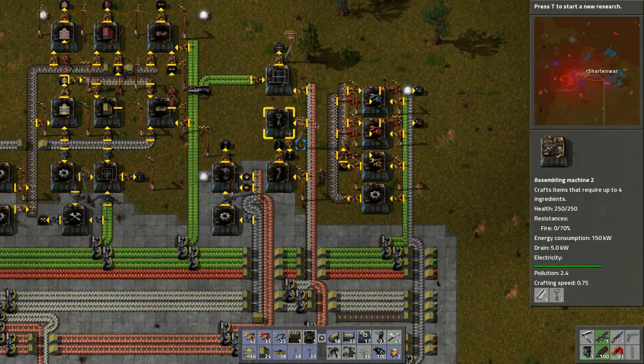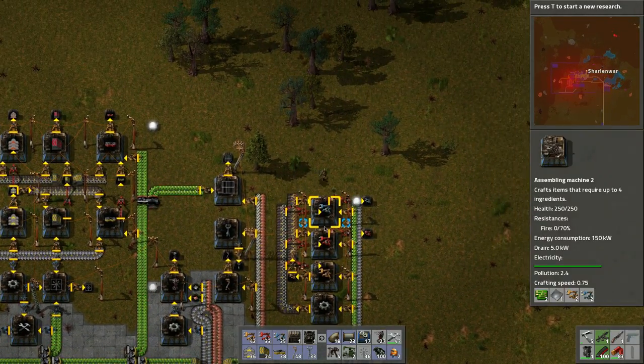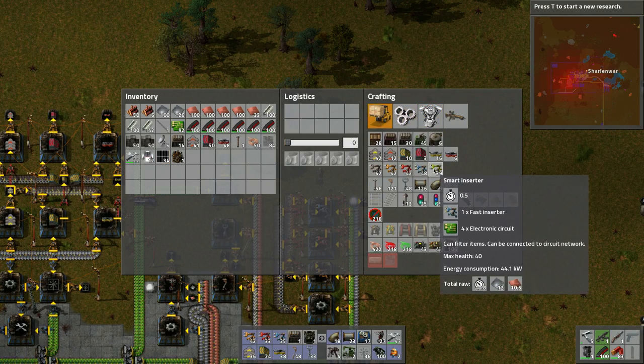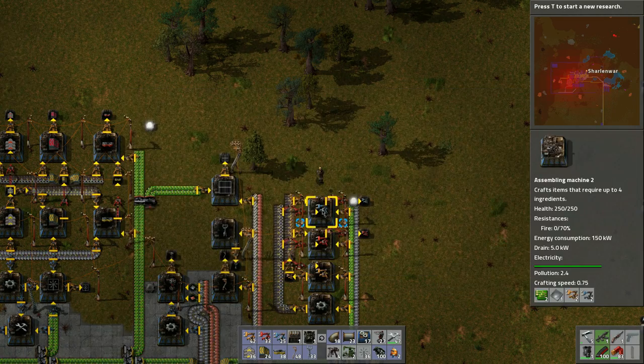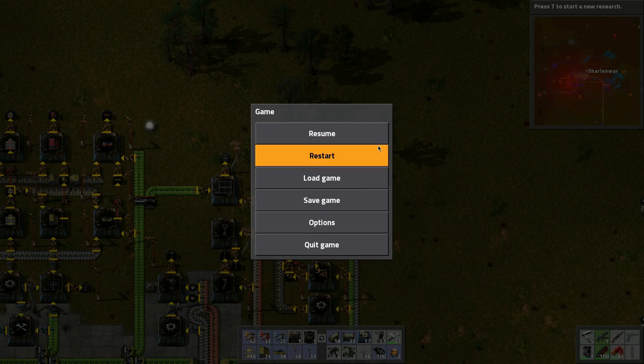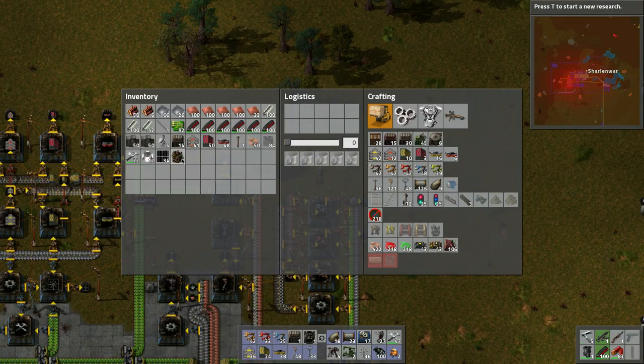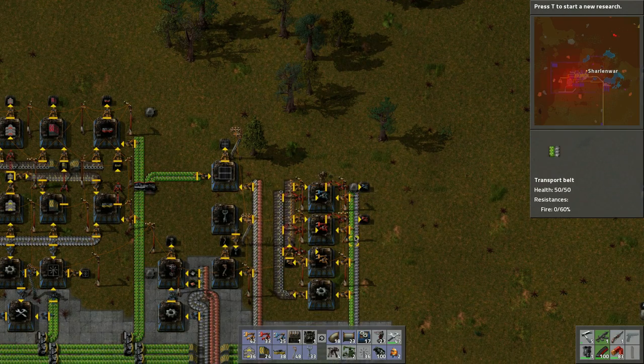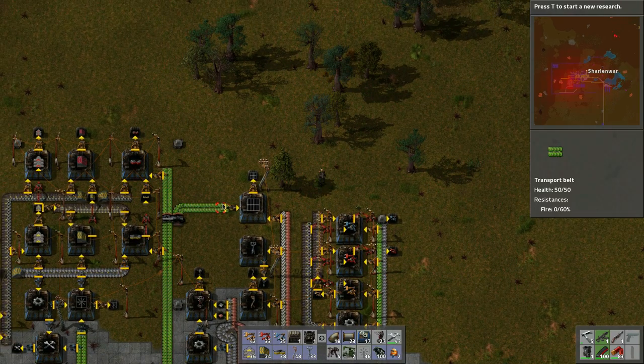Do we have smart inserters yet? I don't think so. To make them we need a fast inserter and an electronic circuit. Here are the fast inserters, and we just need an electronic circuit — which is right here.